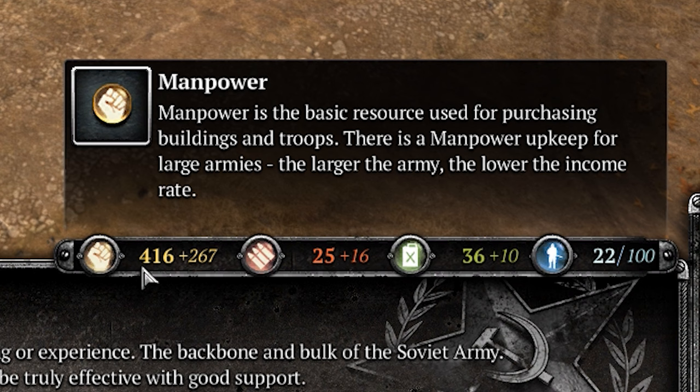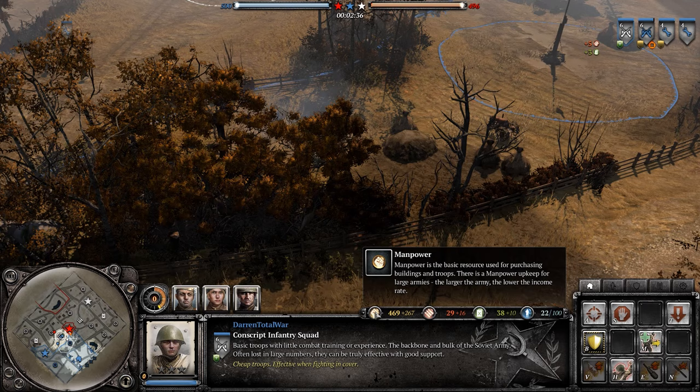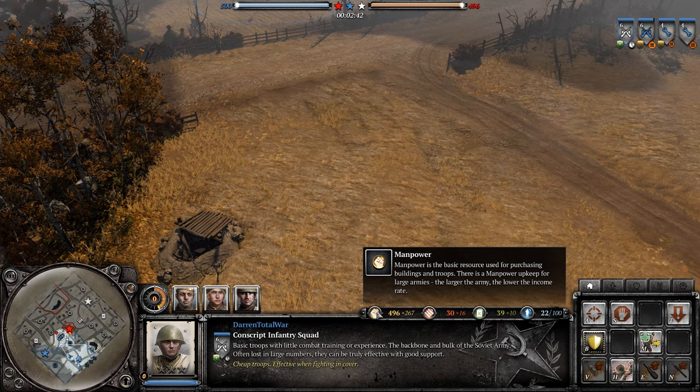Above the info panel to the right is the resource monitor. Company of Heroes 2 has three resources and a population capacity: manpower, fuel, and munitions are the essentials. Manpower intake per minute is a high value by default and lowers over time the higher your population. Manpower is primarily needed when recruiting new infantry and vehicles, but can sometimes be needed to build defences and equipment too.